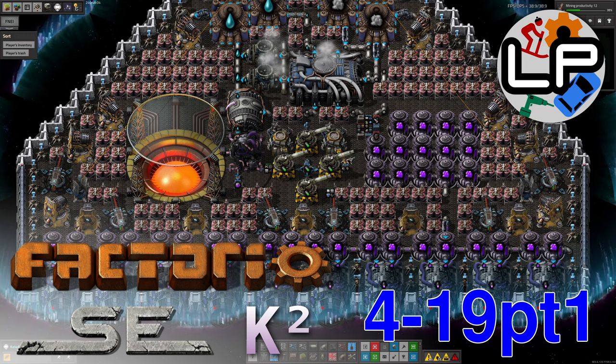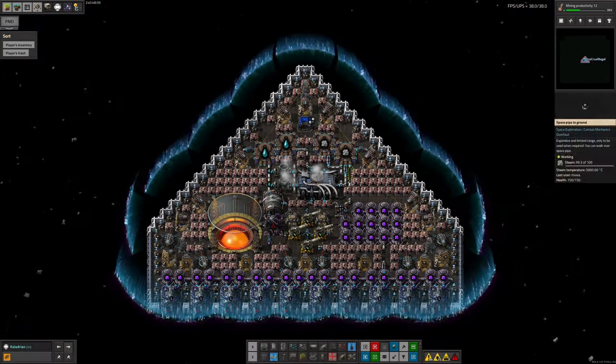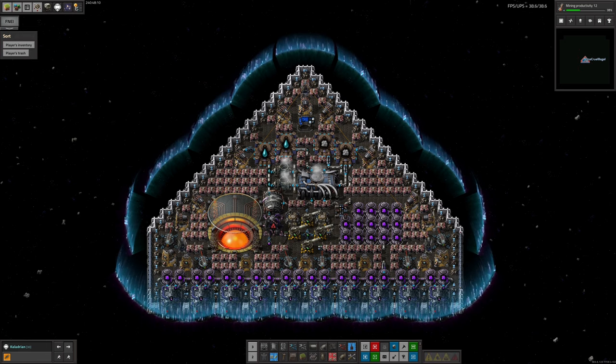Hello and welcome to Lawrence Plays Factorio Space Exploration with Crestorio 2, and to the combat ship the Caladrian, which we've been using to go off and do some damage. I should probably warn you before I get too far into this stream that there's going to be a few spoilers in this one for some of the puzzles later on in Space Exploration.